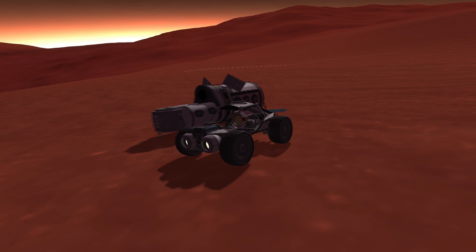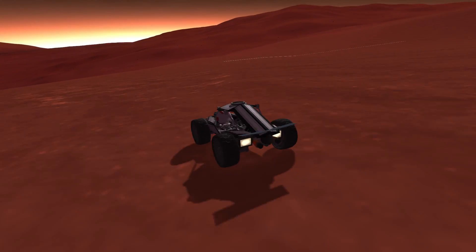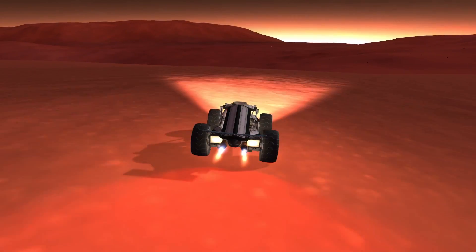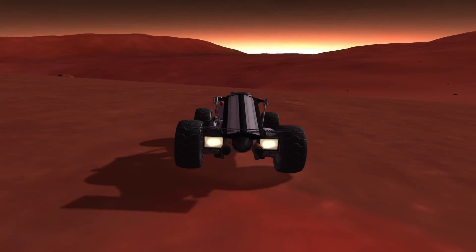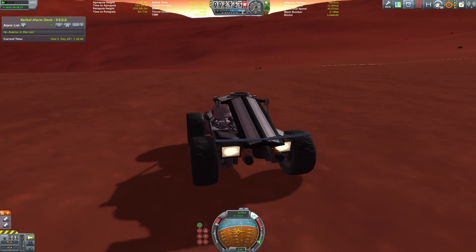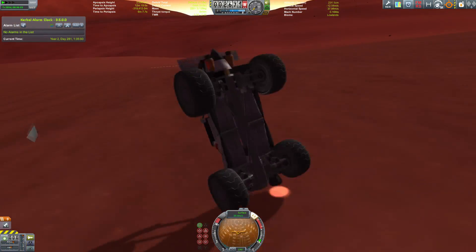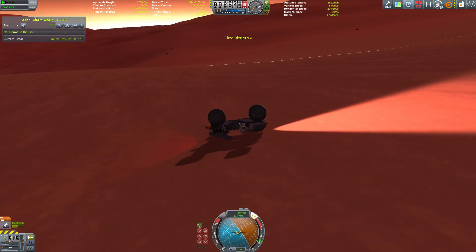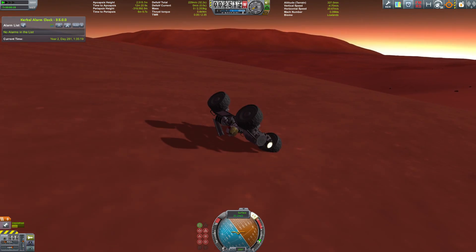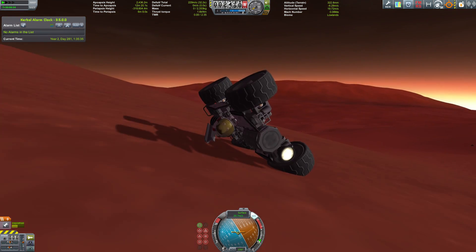Back on Duna, it's time to take the buggy for another spin — enjoying its maneuverability and speed. We head downhill for extra thrills. Unfortunately we don't stick the landing and it looks like we need a new rover.